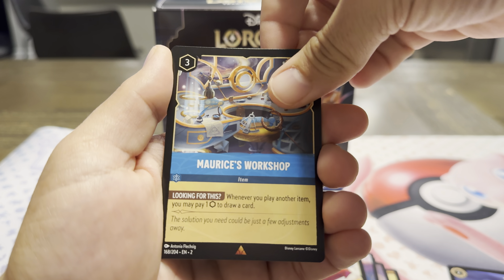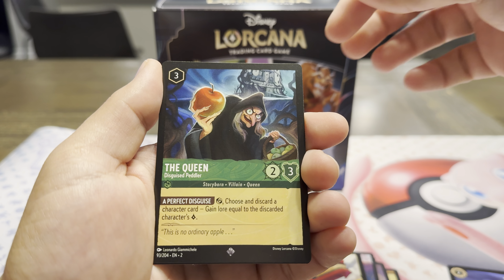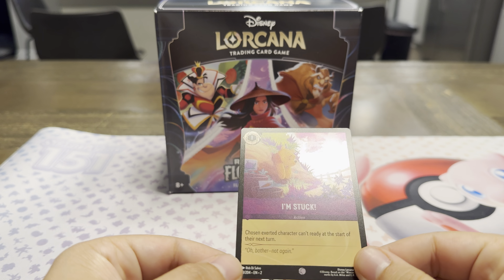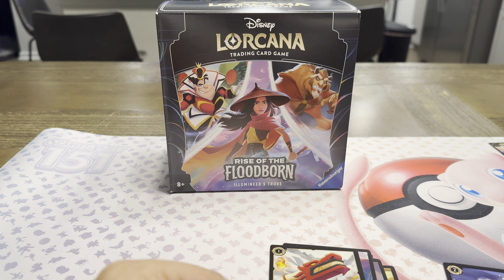First rare will be Maurice's Workshop. Then we got a Super Rare with the Queen Disguise. And then a holographic Winnie the Pooh — I'm stuck. Very cute. We actually get a few Pooh cards in this set, and that's going to be really nice.